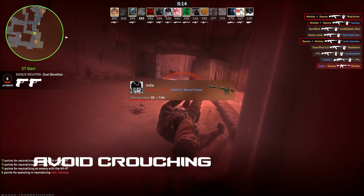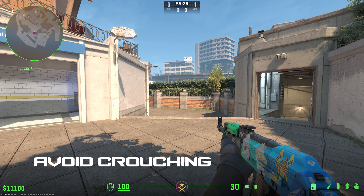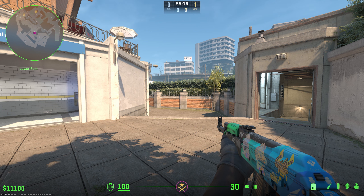A general tip for new players: try to avoid crouching all the time when you're getting in firefights. A lot of newer players like to crouch because it resets your accuracy, and if you're spraying it often ends with your crosshair going up to their head and getting a headshot. I know this sounds good, but it will just act as a crutch and prevent you from actually improving your spray and counter-strafing.